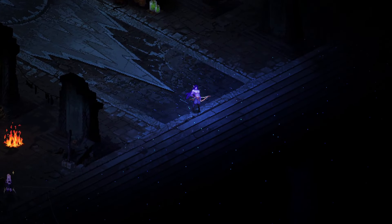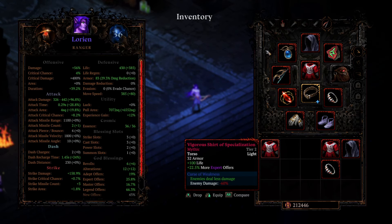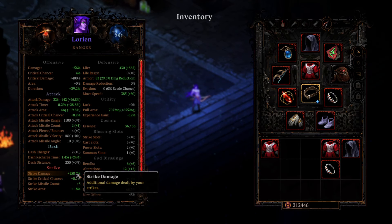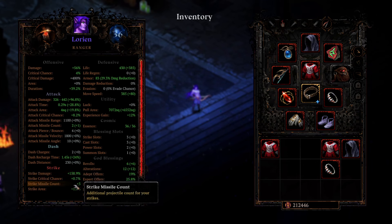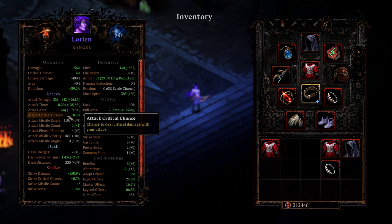I'm not even kidding when I say this, guys. This is the strongest build we've thrown up against Darkness 100. It is insane, and I'll show you why. Down here we have only 158 strike damage, but we also have plus 3 Missile Count and 8.2% Crit Chance at base.